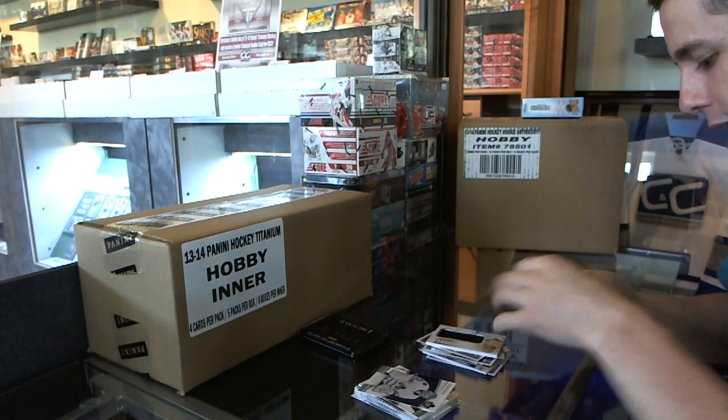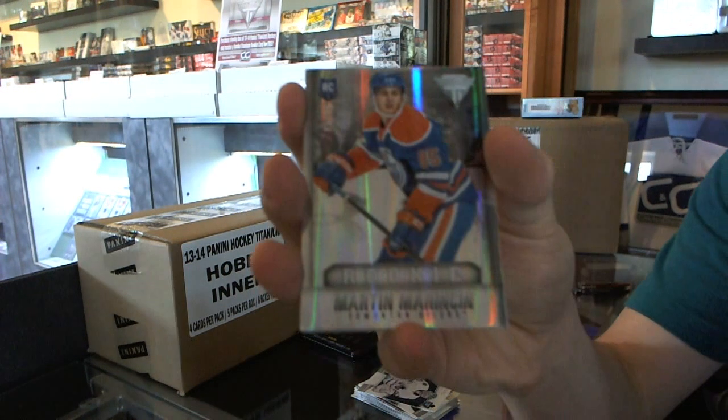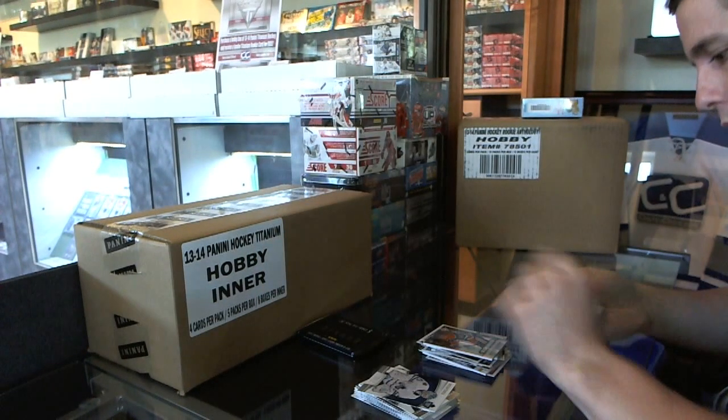We've got a Titanium rookie card numbered to 85, Martin Marincin — rookie card numbered to 85. Riley Swift.